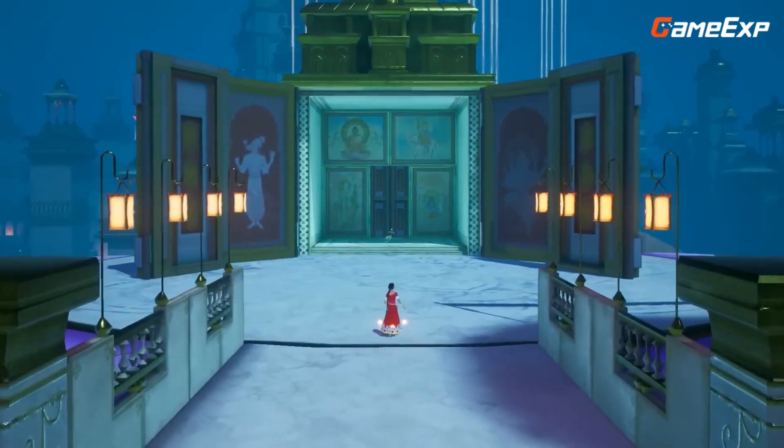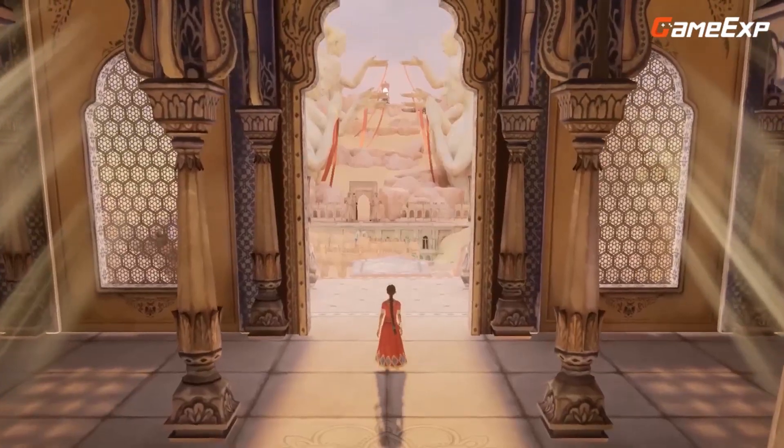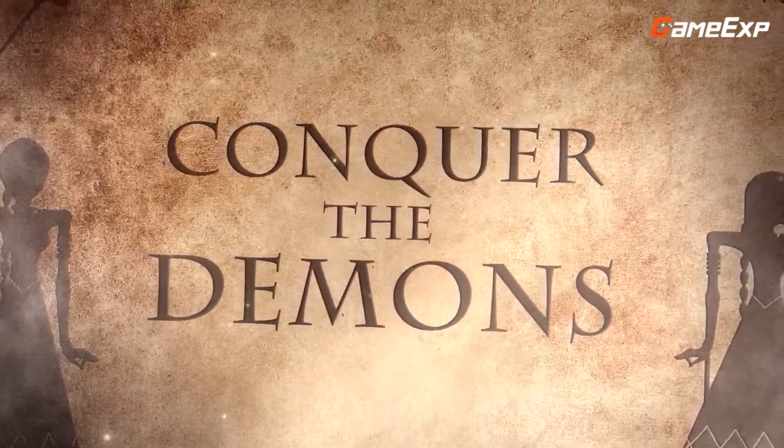Raji's mission is to rescue her younger brother and face the demon lord Mahabalasura, but to do so she must overcome a world in chaos and rediscover the lost art of alchemy.